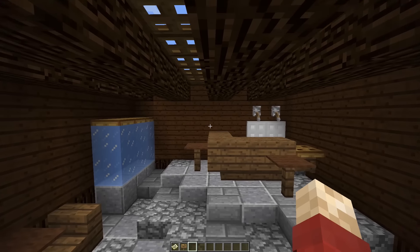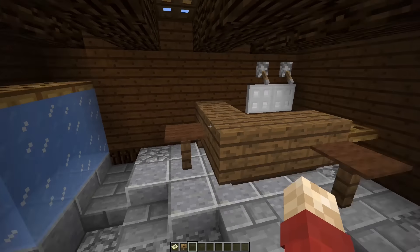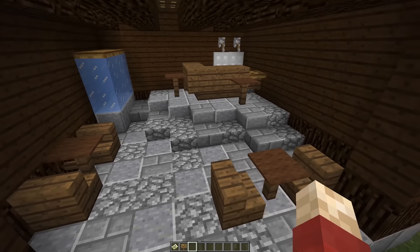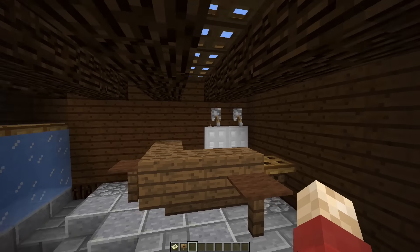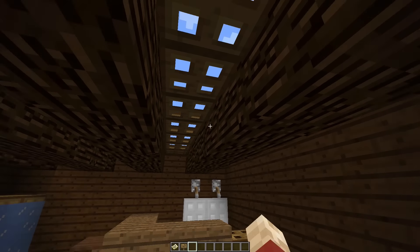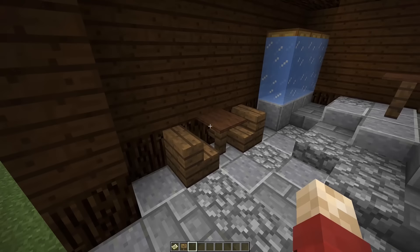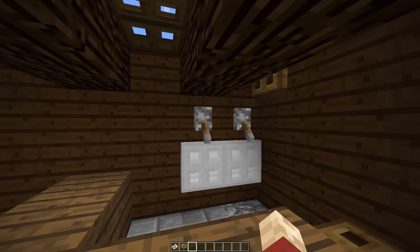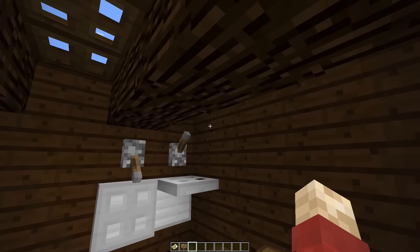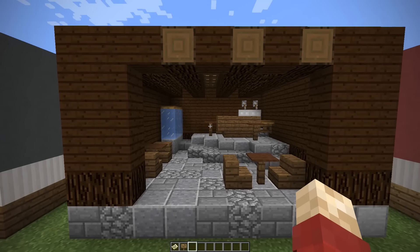Next up we have a minibar room. This is meant to be almost outside or semi outside, which is why we have the sort of stone base, the slant up to the minibar, and then you've got these roof lights using trap doors. It's all kind of just meant to be one of those funky places where you go and have a drink. It's not meant to be too fancy, just there for an aesthetic — nothing too special there.